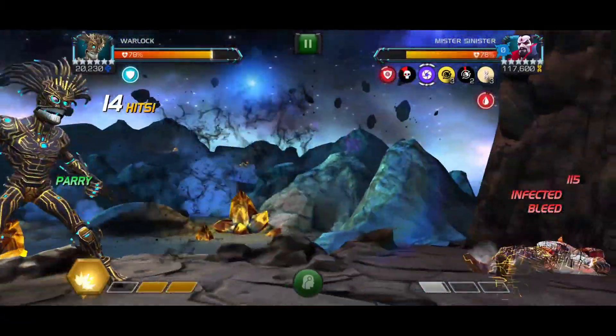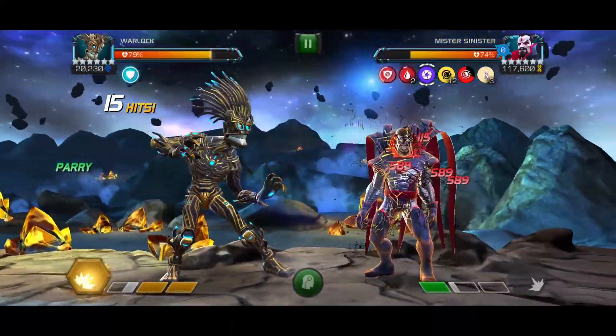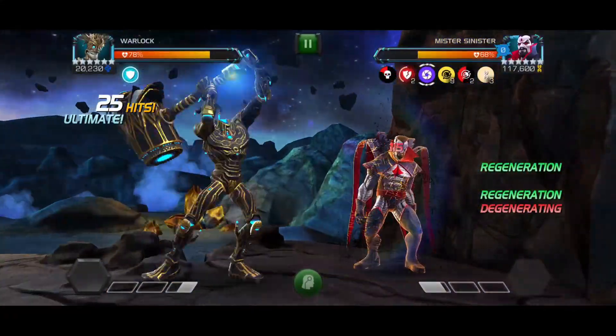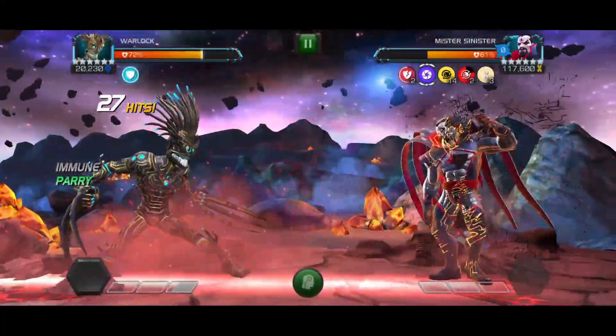Once your power builds to SP2 you are going to want to throw it when he has low power and it won't take him above one bar. When you do this you can immediately throw another heavy which lands with all four armor breaks active for big damage. Now I am just back to where we started and I will do it all over again.